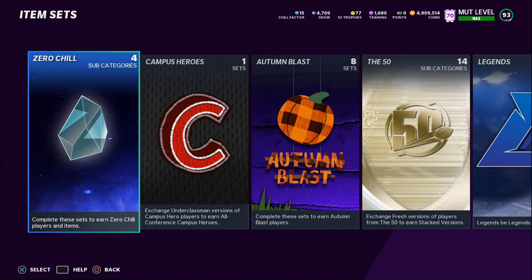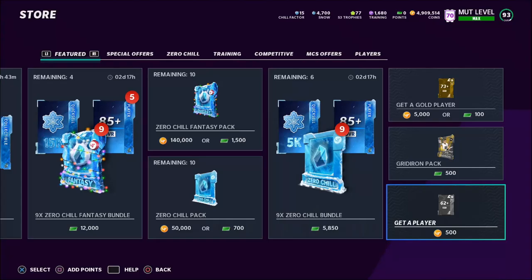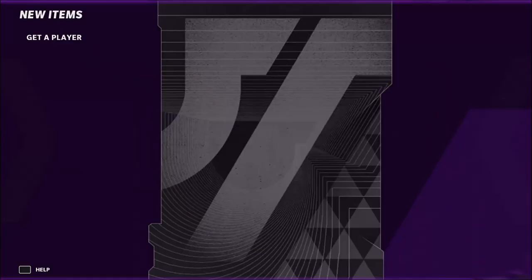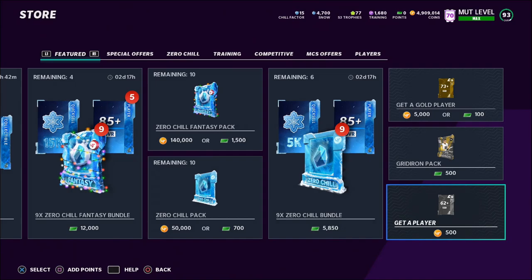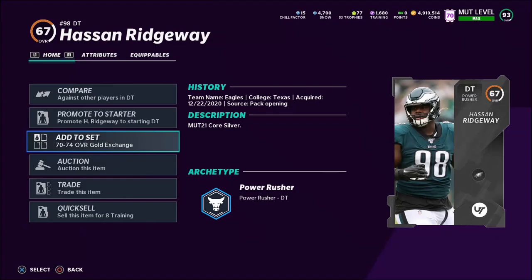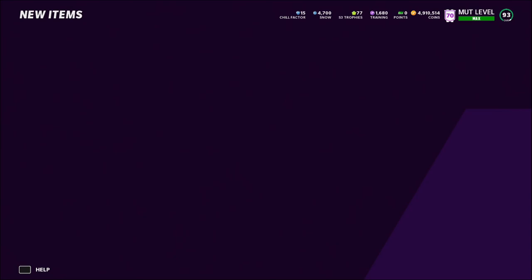With the third method, we're going to talk about the Get a Player method. I'll keep it short and sweet because a lot of people know about it, but this pack has been pretty hot lately. It's only 500 coins per pack — great if you don't have a lot of coins. Right now we're pulling silvers, so if you pull a silver just put them into the next exchange set. Make sure you don't accidentally put a rookie into the rookie exchange set — silvers go into the next exchange set.